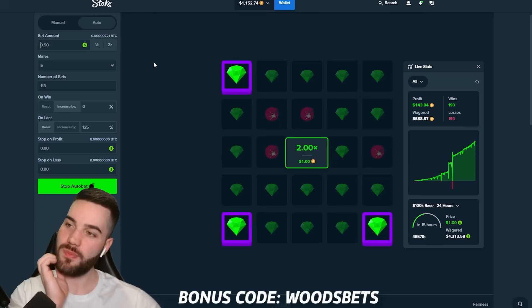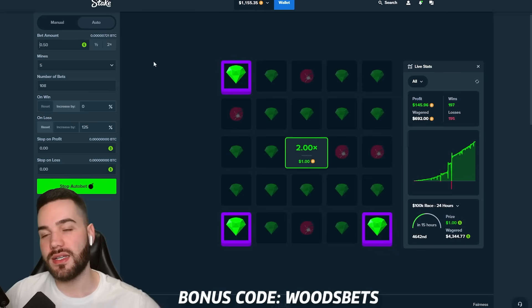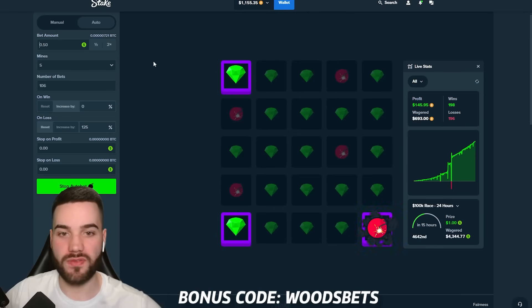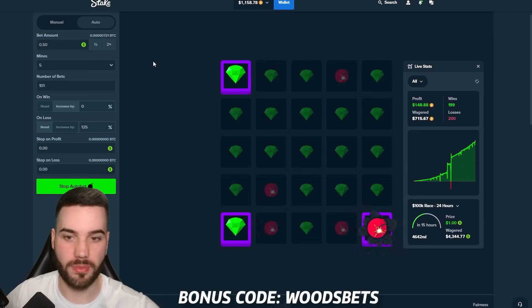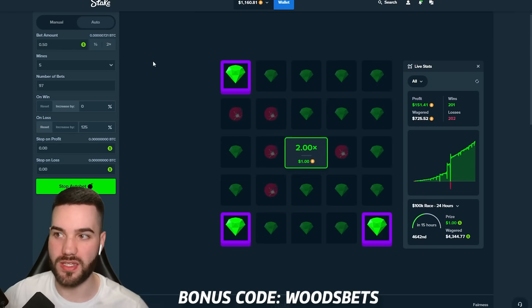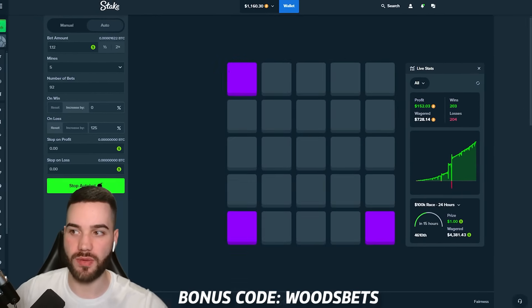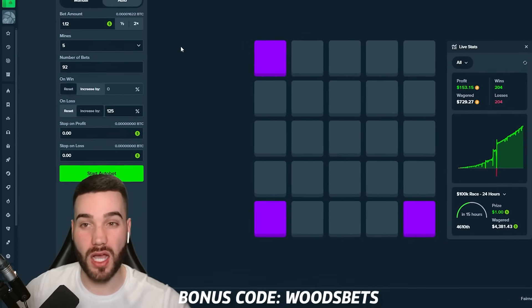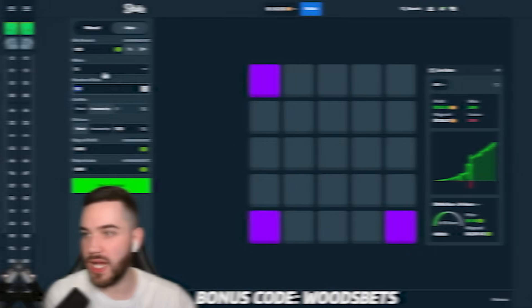If I had to pick a favorite between mines, dice, and the limbo strat — honestly I don't know. The limbo strat was pretty good. If you haven't checked the video, go check it out — I think it's called something along the lines of 'the best Stake original profit strategies'. The last strategy on limbo is a 1.5x multiplier, and I really like it. Pretty safe, you get lots of wins, but obviously you can go on an L streak.